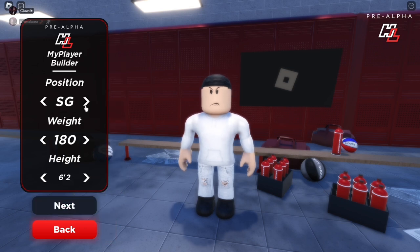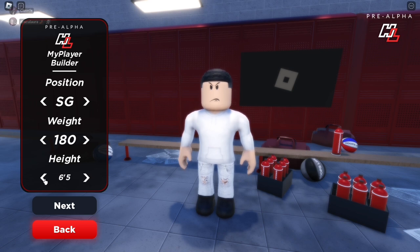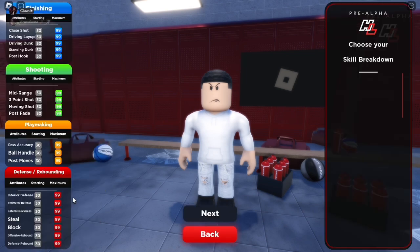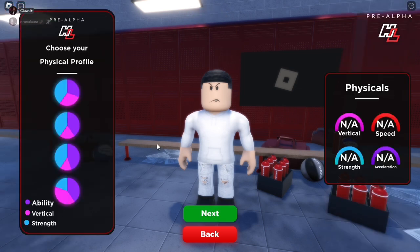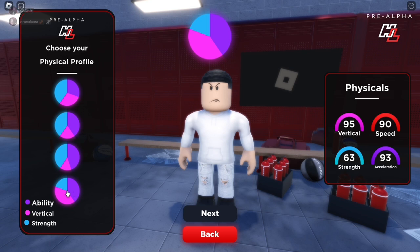Okay, this is big. You're gonna go shooting guard, 180, 180 — don't change this. Then you're gonna go to a 6'4 or 6'5, doesn't really matter. I think I'm 6'5, but I'm gonna go 6'4. Then what you wanna do, you wanna choose the pure orange pie chart — pure orange.